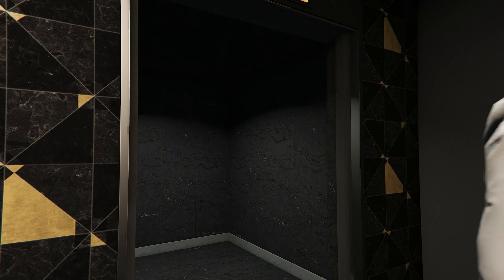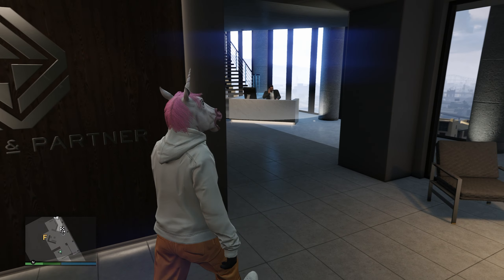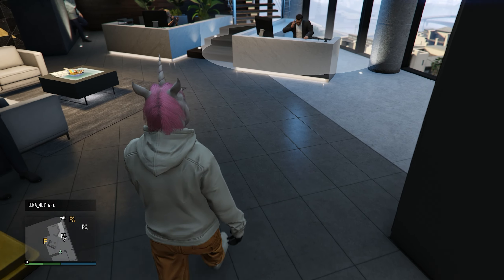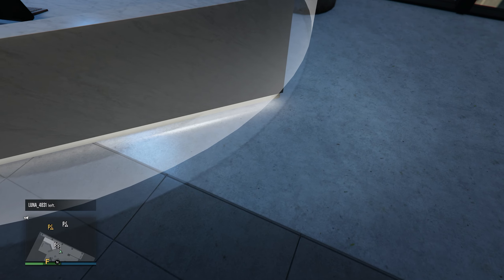After the long black loading screen, go ahead and walk inside your agency. You guys are going to see that white circle around the agency desk. We're going to try to get as close as possible to that white circle without going inside it.